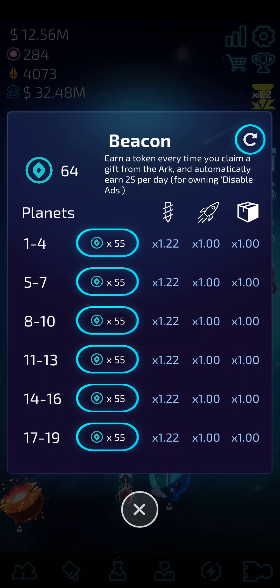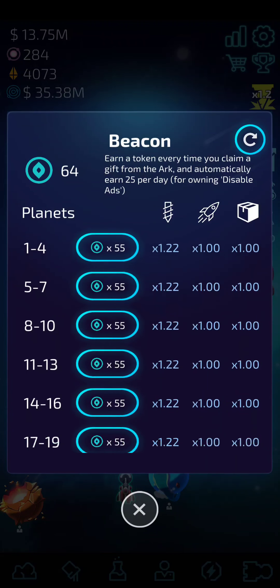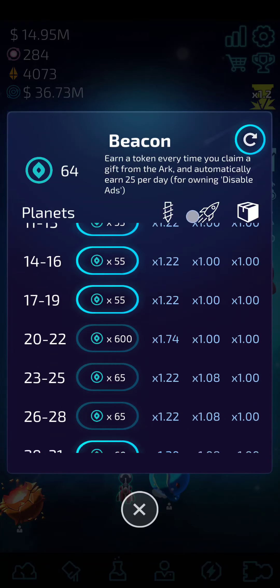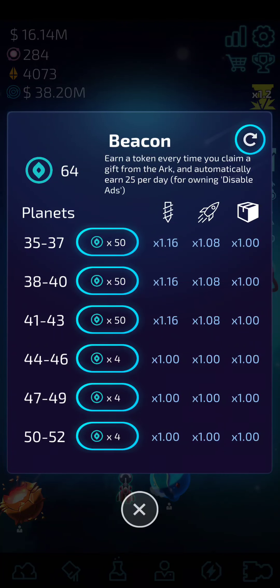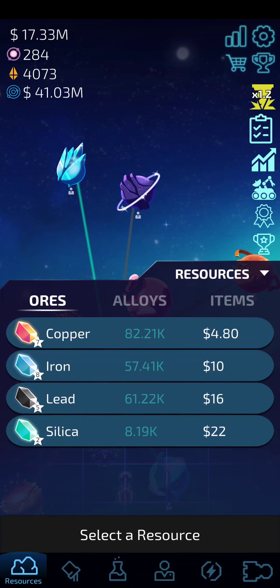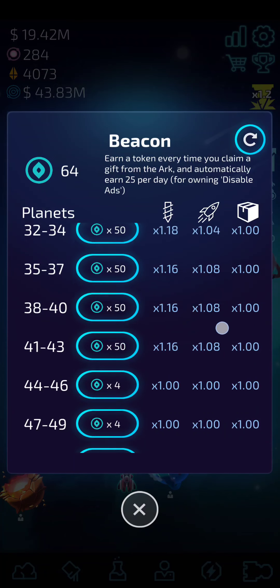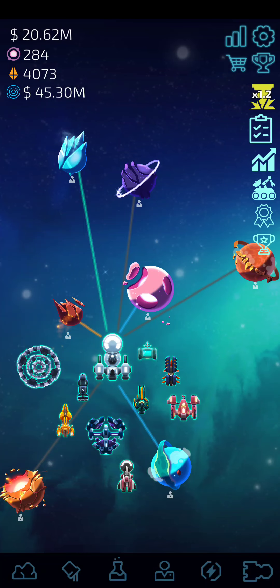I forgot about the beacon. The beacon is something that gets unlocked after you've been going for a little while. You're going to want to do the same thing with this as you did with your managers — put everything to mining as much as possible. I did end up unlocking the other things because I get to a point where my planets are being mined too much and I'm not unlocking those ores fast enough, so I have put some beacon tokens toward those.